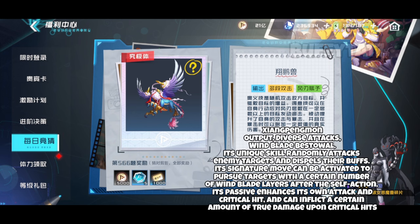Boltman's unique skill randomly attacks enemy targets and dispels their buffs. Its signature move can be activated to pursue targets with a certain number of windblade layers after the self-action. Its passive enhances its own attack and critical hit and can inflict a certain amount of true damage upon critical hits.